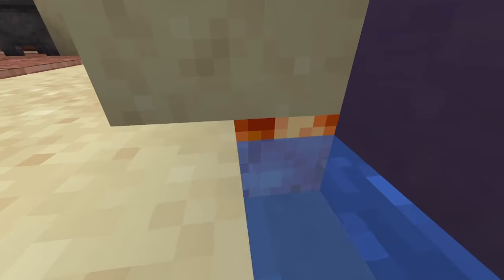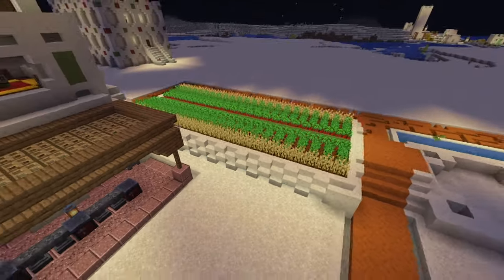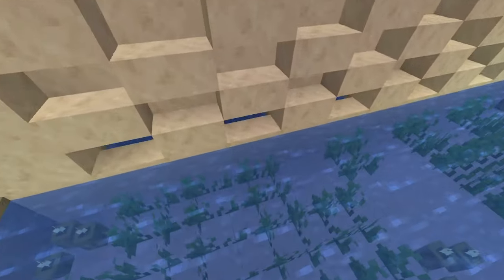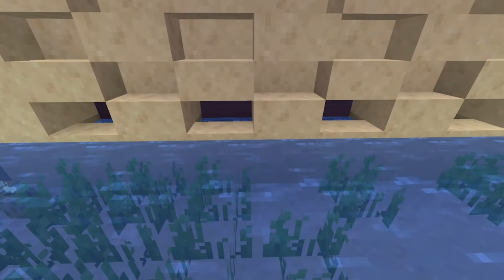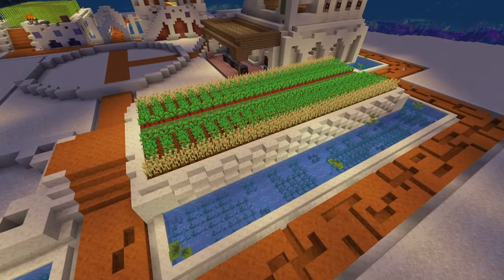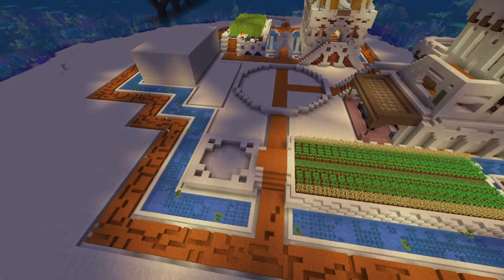Down here there's extra water, blue terracotta, and hidden shroom lights so it's always nicely lit up. If it connects to your water channel then skip the shroom lights — it will be noticeable from the outside. To make up for this, place extra sea pickles.